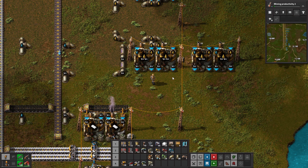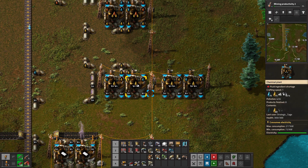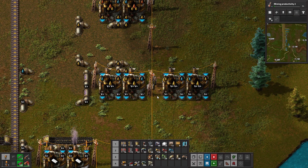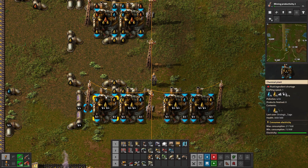In this setup, I find it useful to alternate the pairs of chemical plants — oil in the middle for one, water in the middle for another — or you can just spread them out more if you prefer. A two-tile gap between the chemical plants is still enough to get everything hooked up and be able to walk through conveniently.